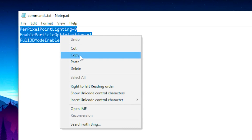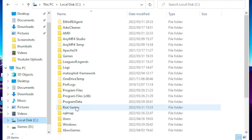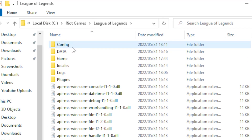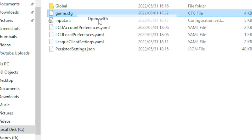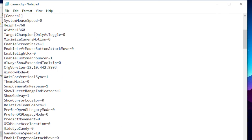Once you copy those commands, head over to your files, then go to Local Disk, then click on the League of Legends folder, then click on config. Right-click on game.cfg, head over to Open With, and open this file with Notepad, then hit okay.